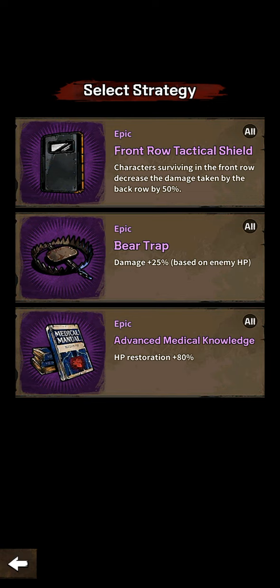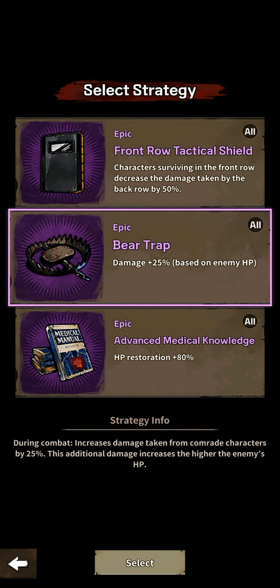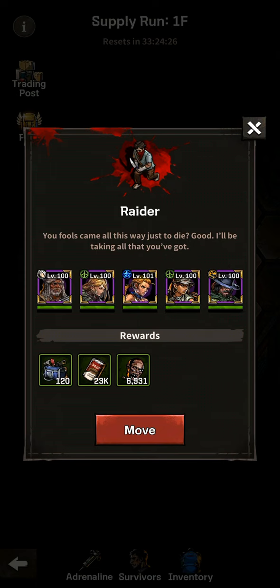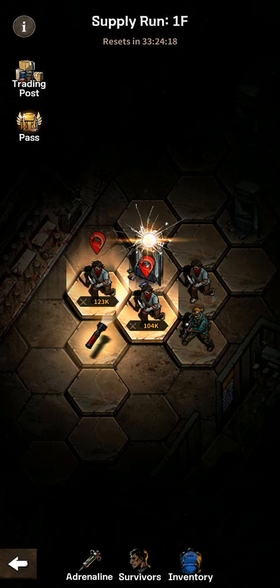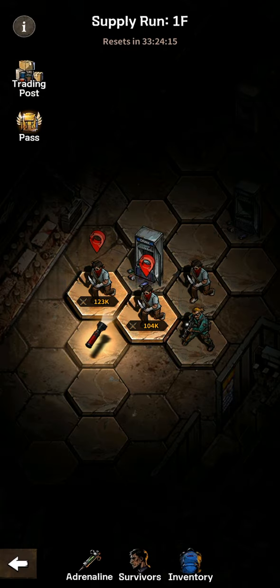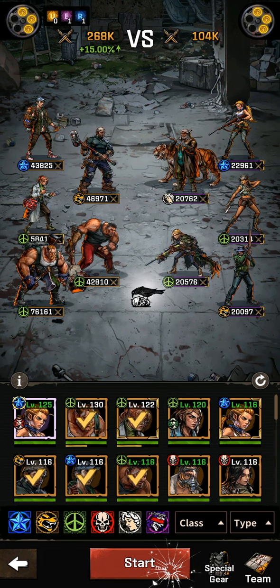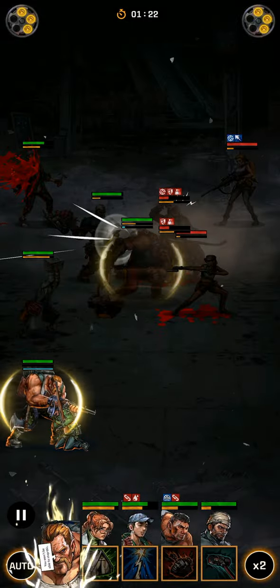We have three selections: front row tactical shield, bear trap, and HP restoration — all three are epic. I'm going to go with the bear trap. If I select this one I'll be routed to the safe zone, but we don't need that at the moment, so we're going to do the raid because we need as many resources as possible.